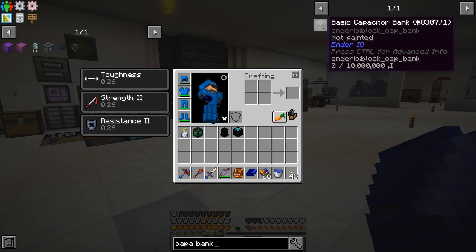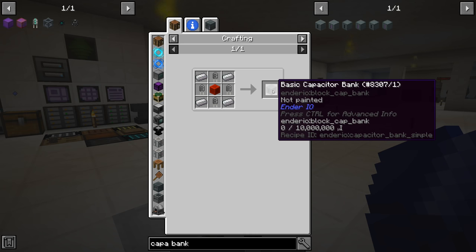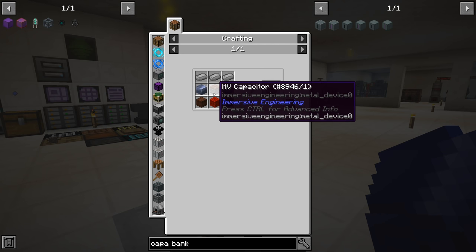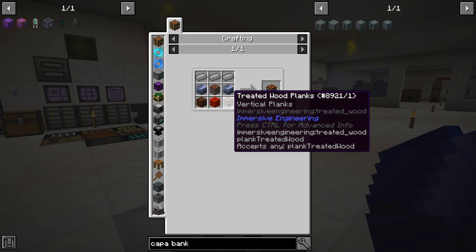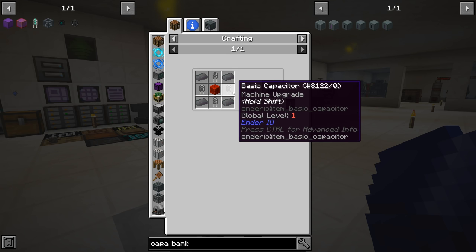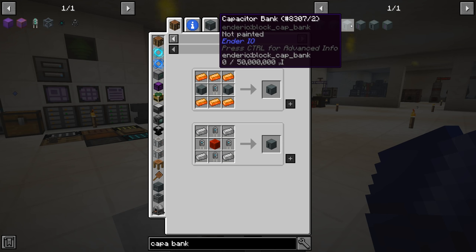The EnderIO capacitor banks - the lowest tier holds 10 million RF. I'm not sure exactly what the transfer rate is, but you can stack them together to make a big multi-block which increases your input/output per face. One of the lowest tier capacitor banks requires four basic capacitors, redstone transmission coils, grains of infinity, HV capacitor, MV capacitor - it's going to require a lot of treated wood planks and other resources.